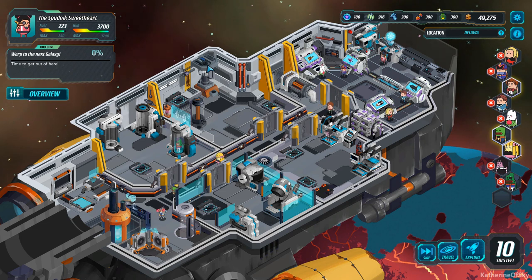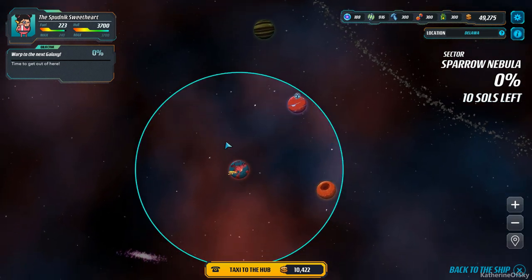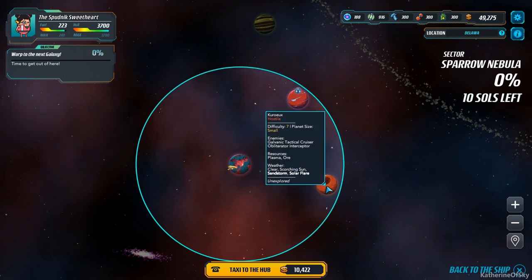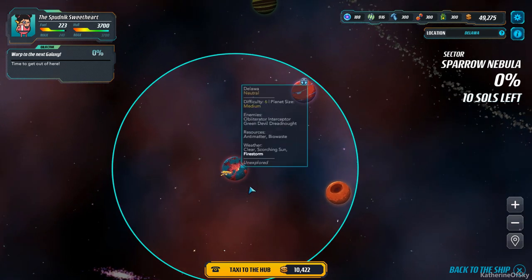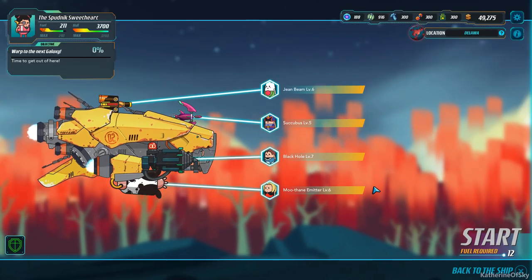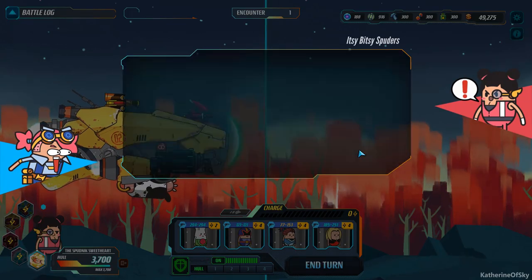Okay, time to warp to the next galaxy. But as always, we're going to take the leisurely way there. I want to look at this planet and see what we have in terms of minerals and stuff — this is the difficulty 6. Antimatter and bio-waste. You know what, let's just explore every one of these planets if we have time. I don't think I've ever explored a hundred percent of an area, and I don't know — maybe there's an achievement for that. So let's just check it out. We have full HP right now so I think we can do pretty well.